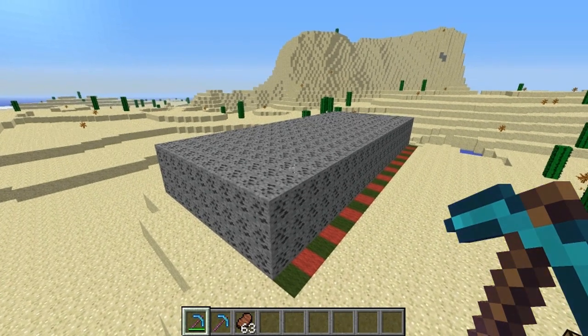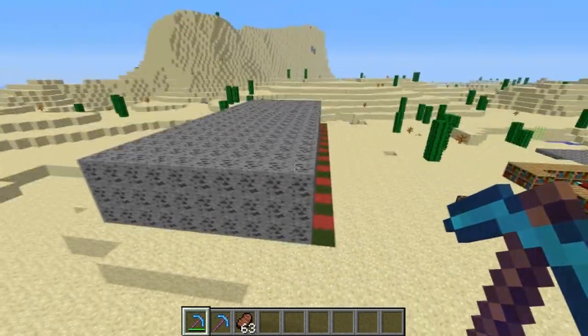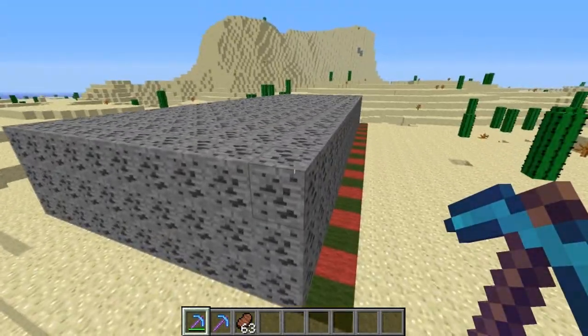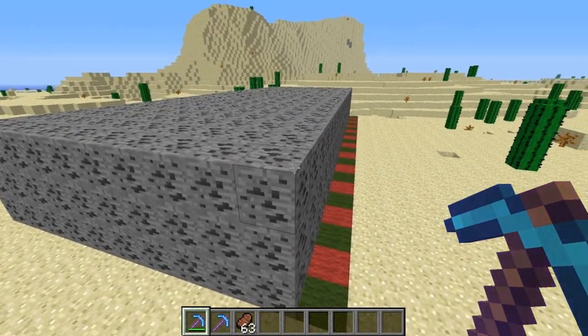Hello everyone and welcome to the Minecraft 1.3 week 27 snapshot, also known as 12w27a. I am Cubfan, and in this episode we're going to do some testing. What we're going to be testing is the XP system. As of the most recent snapshot, different ores yield different XP amounts.